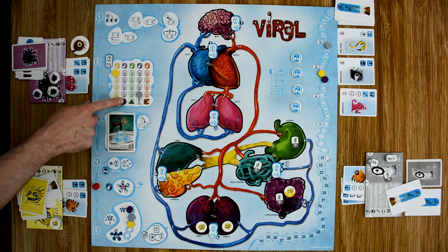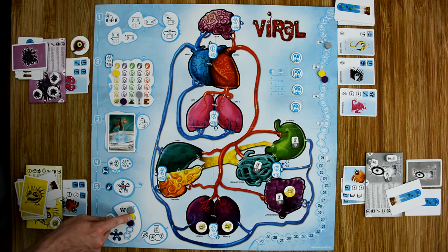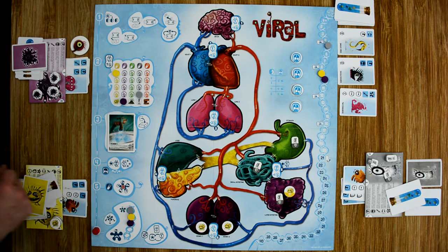The final step in each round is updating the tiebreaker chart so it matches the order of the scoring track in reverse. The player with the most victory points moves to last place on the tiebreaker chart — purple is in the lead so he goes last, yellow goes to the middle, and gray as the lowest scorer is highest on the tiebreaker chart. Then we release all viruses that were absorbed — none of our players absorbed viruses this round, so we don't have to worry about that.